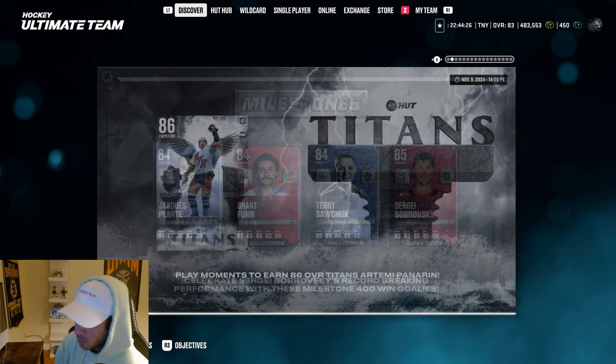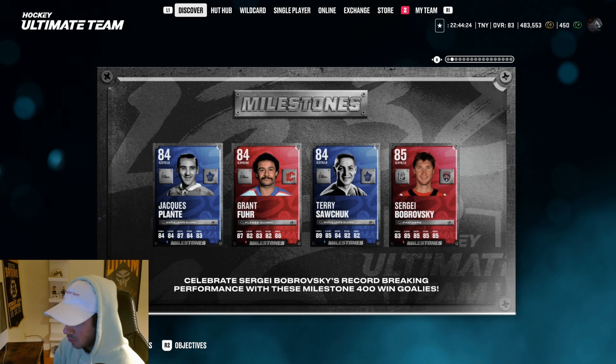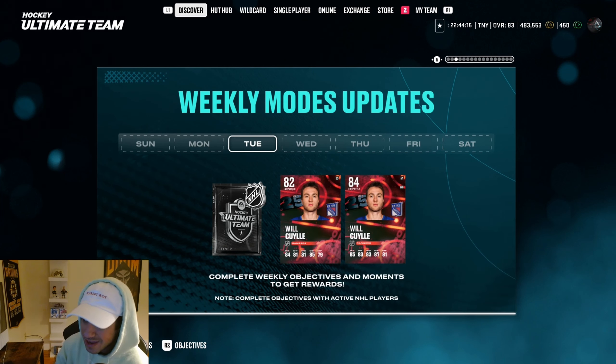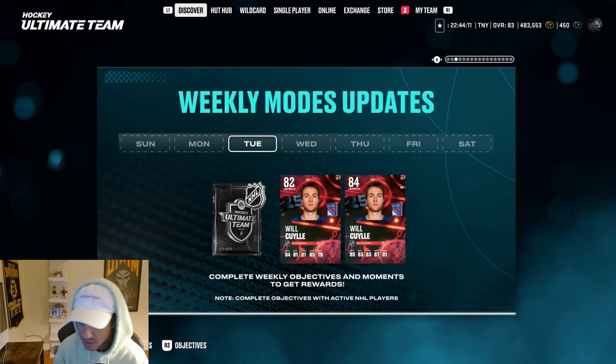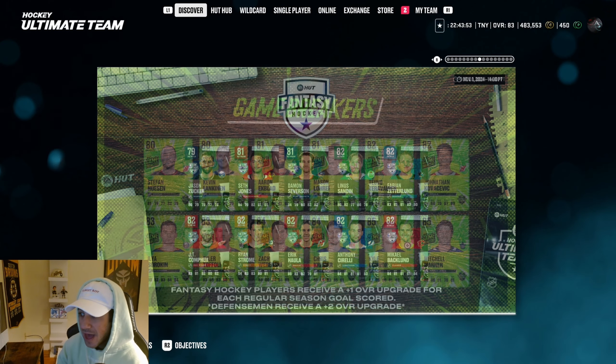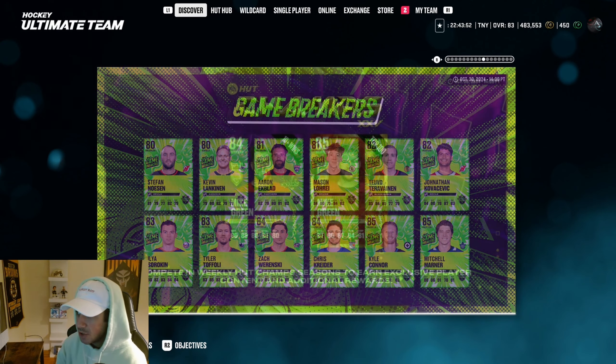Let's take a look at the remaining content. We got some new milestone cards — Bobrofsky, Terry Sawchuk, Grant Fuhr — just a bunch of goaltenders. We also have a free 84 overall Will Cooley weekly objectives card, some new Supernatural cards: 84 Drew Dowdy, 84 Steckel, 83 Barbashev, 83 Duchene, and 82 Drake Batherson. That's pretty much the new content.